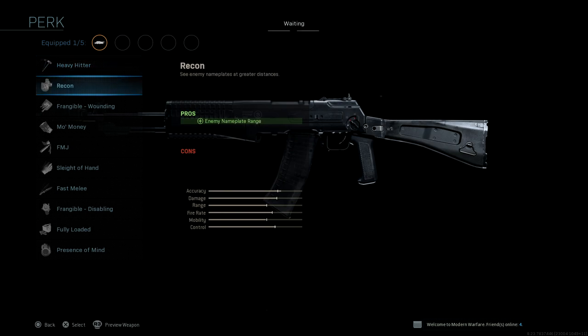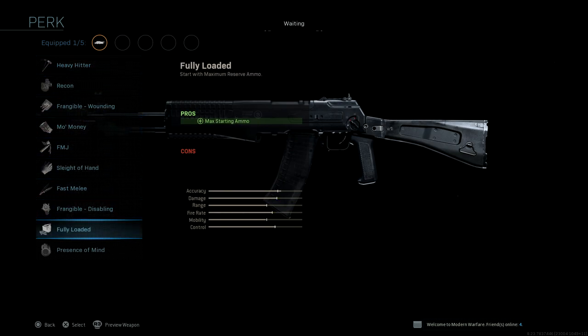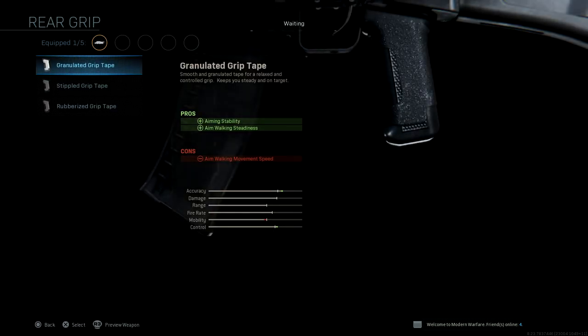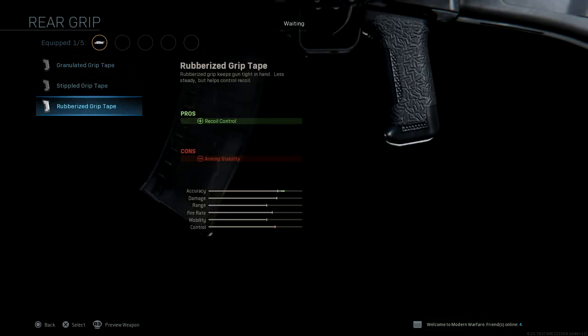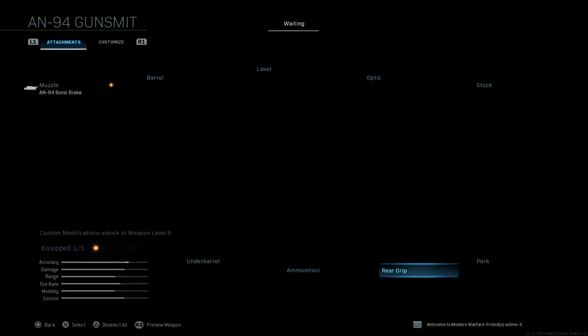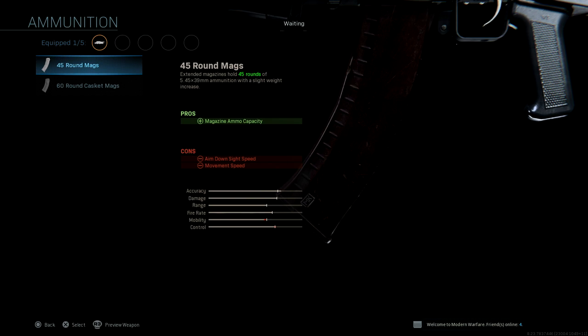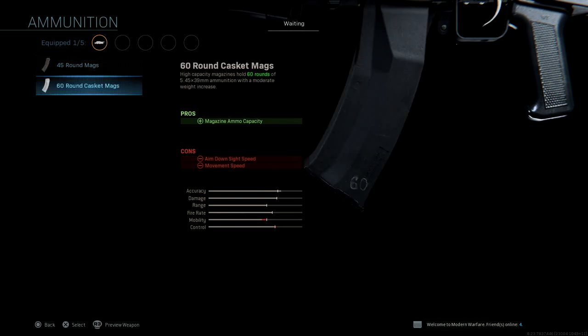For weapon perks, we have the same perks, but I'm just quickly gonna run through them for anyone who doesn't know. Rear grips: we have granulated grip tape, stipple grip tape, and rubberized grip tape. For ammunition, we have two options: 45-round mags and 60-round casket mags.